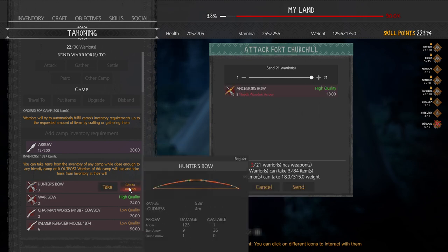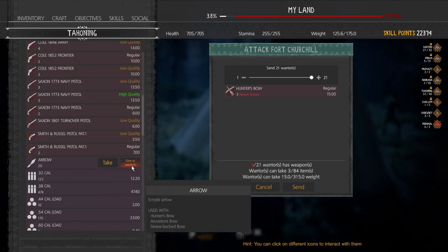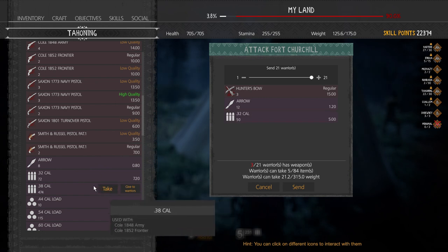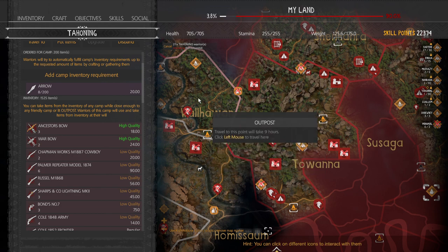You send however many warriors you want and outfit them with weapons or arrows. If you want to send them with a certain amount of ammo or arrows, press Alt when clicking 'give to warriors.' You can pick from here or type in your number — I'll send 12. Confirm it; it splits your stacks and lets you more easily not overload them without having to click individually. That's very important to remember. Click send.